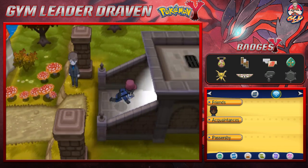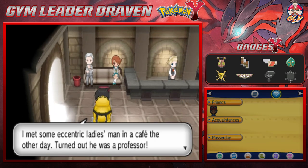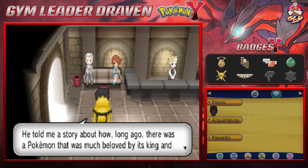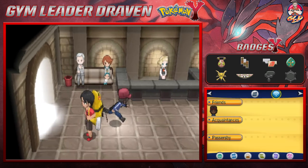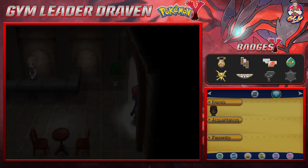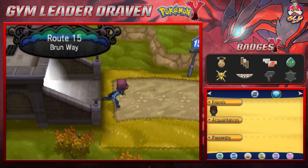Let's go ahead and continue our adventure. We won our sixth badge, did everything we could, got ourselves a Master Ball, and this guy is talking about a fairy type legend. Here we are in Route 15, Brunway.